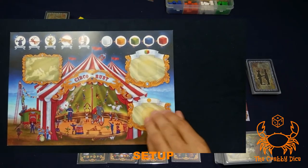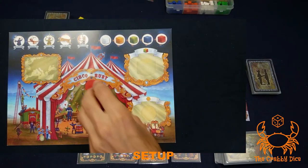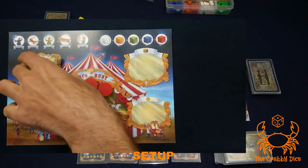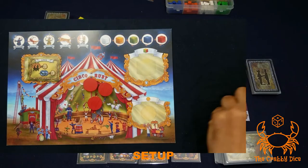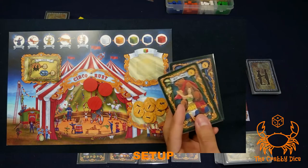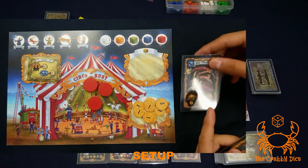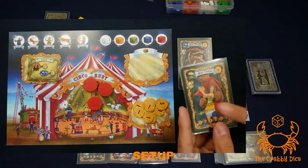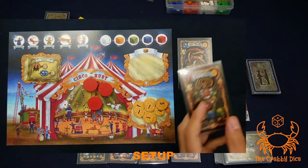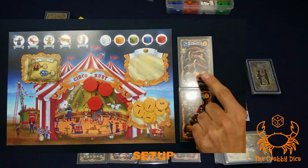Each player gets a player sheet indicating their color — look at the tent color. Each player gets three action discs, one random city tile for bonus points, and starts with $15. Now deal each player two performers. They select one to play in front of them as their starting performer and pass the other to the player on the left. After everyone does this, you'll receive one from the player to your right, giving you two starting performers — make sure both are on their front side showing their cubes.